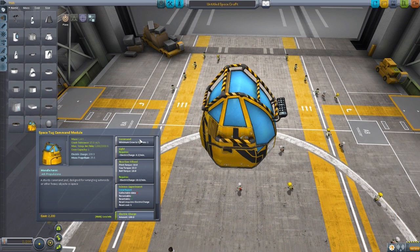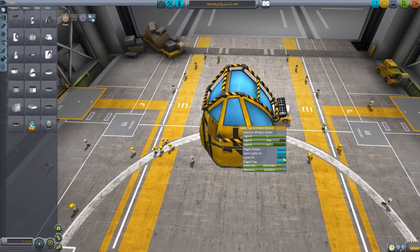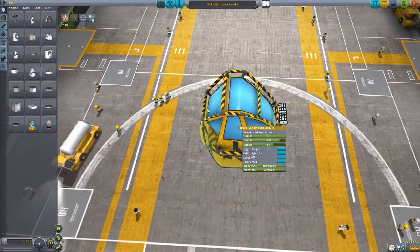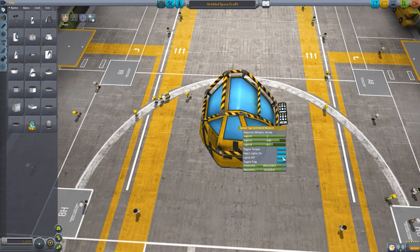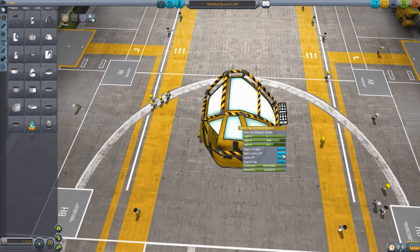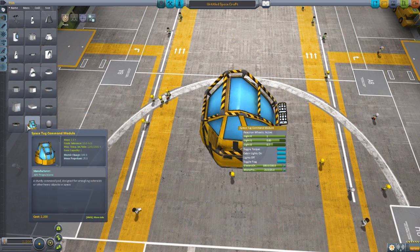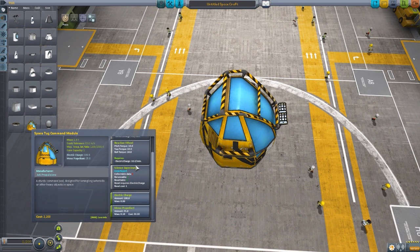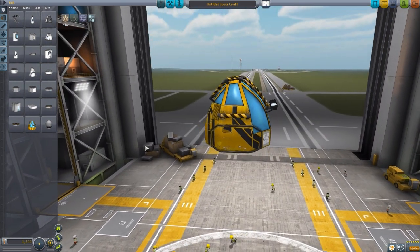Now to the stats: it is a one-person command pod. It does have some lights on it which will use 4.2 electricity per minute. They aren't the brightest things in the world, so you may still want to put on some other spotlights. You can also turn on the cabin lights to get that nice lovely glow. It has a pretty decent reaction wheel, the typical crew report, 100 electric charge, and 25 monopropellant - so a pretty fully featured command module.